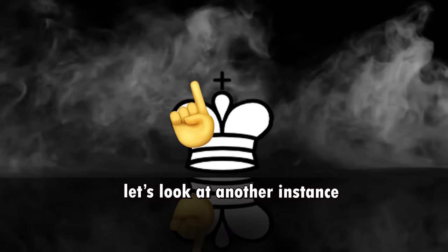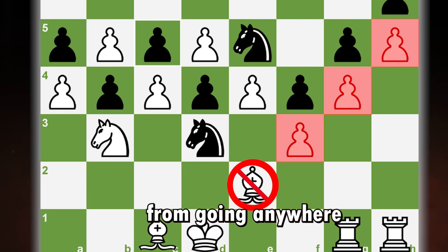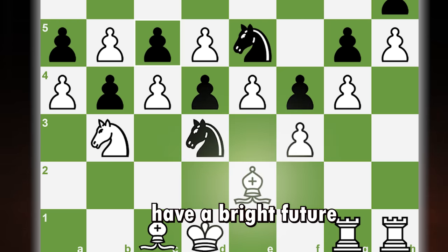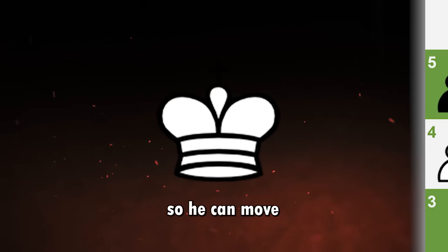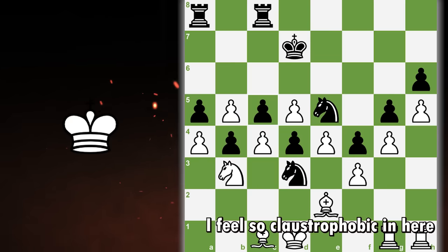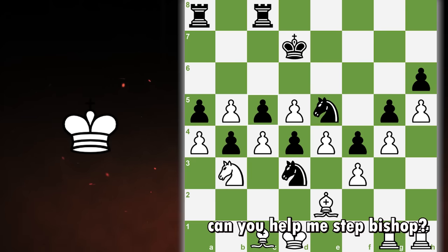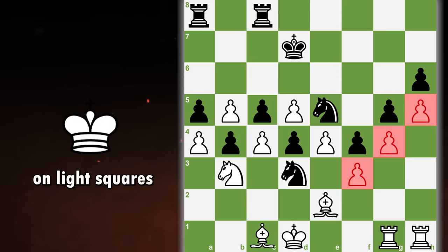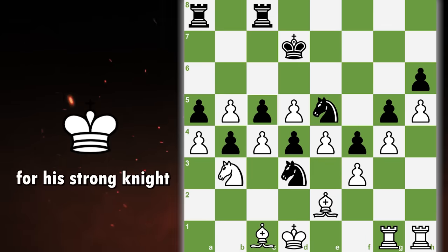Let's look at another instance where we want to give up our bishop. Here, all of our pawns are in front of the bishop blocking him from going anywhere, so it's likely that this bishop doesn't have a bright future. If we have a light squared bishop, we want our pawns to be on dark squares so he can move in between them. If our pawns are on light squares, the bishop's movement is restricted, so here we will be happy to trade our bishop for his strong knight.